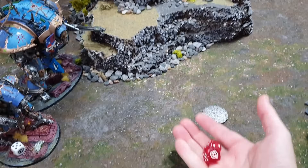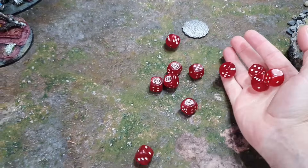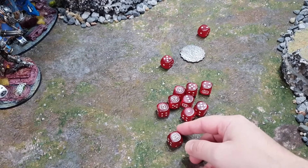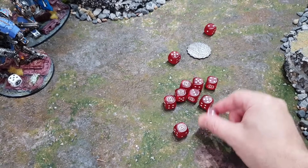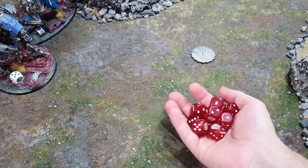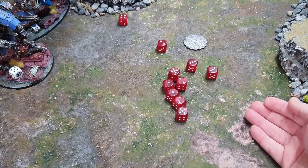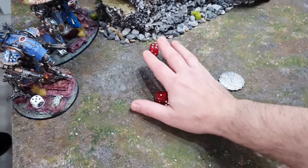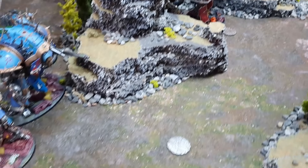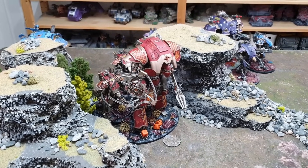The Helverin fires at the Brigand that's very close — hitting on twos from the Crusader's Bondsman order. Strength 9 vs toughness 10, wounding on fives with a re-roll. Four saves needed in cover — one fail — three more damage. It's on two wounds remaining. The Crusader now fires its Avenger Gatling Cannon and Rapid Fire Battle Cannon trying to finish it. The Rapid Fire Battle Cannon goes into a different small target first — 16 shots total, dealing three damage.